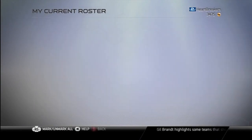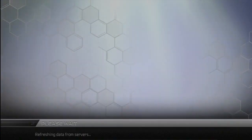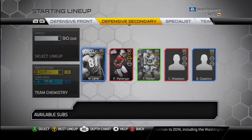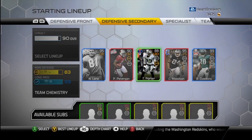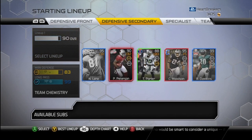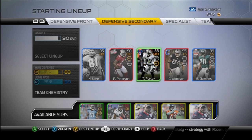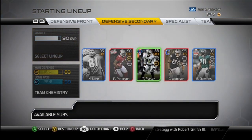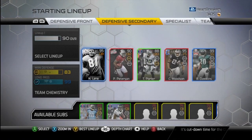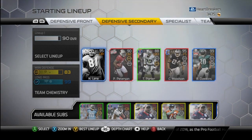So now my secondary's dirty. There's my secondary right there: Night Train Lane, Patrick Peterson, Tracy Porter, Charles Woodson, and Brian Dawkins. Let me know what you guys think of my secondary. I do need to get rid of Tracy Porter to get a better one, but I don't know who I want. I'll probably wait till next gen unless I don't get it on Friday. I wish I could do the collection for Night Train Lane to get the man defense chemistry from him, but I can't because they removed the solo challenge.